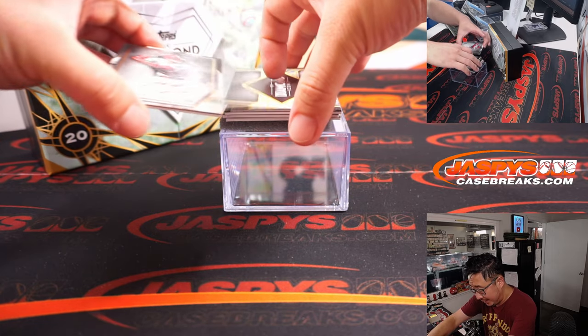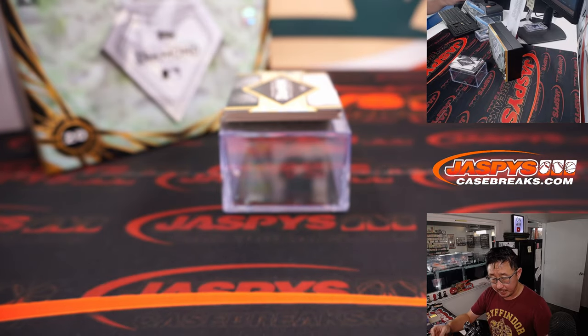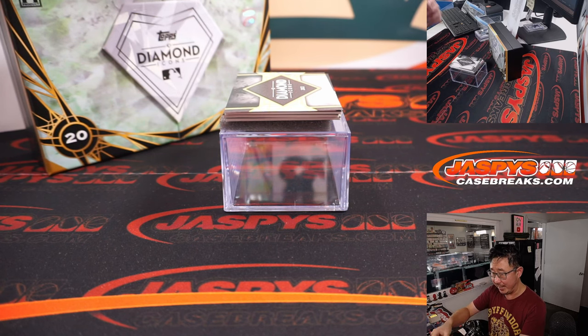Next up is Red Ink autograph, Nolan Arenado, 19 out of 25. Another Cardinal for Matthew. If it wasn't for his teammate, Nolan Arenado might be in the lead for NL MVP.